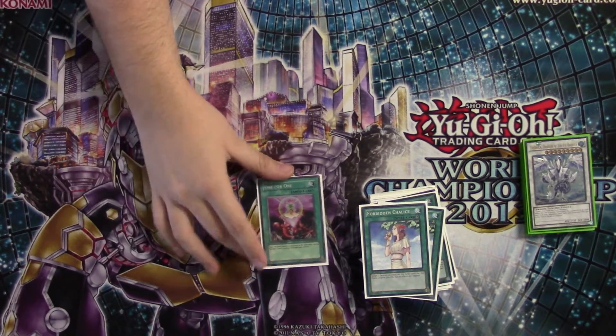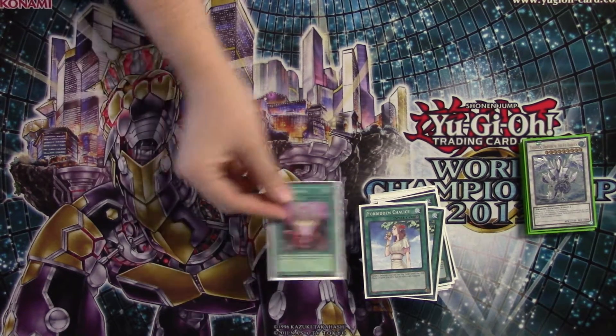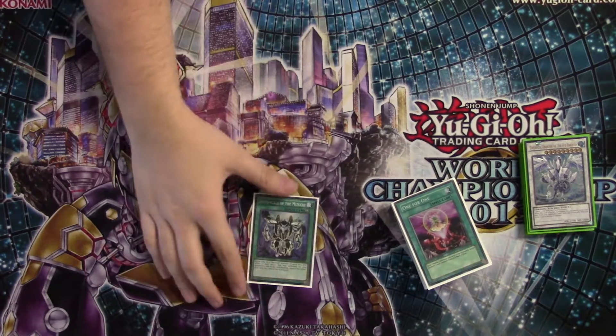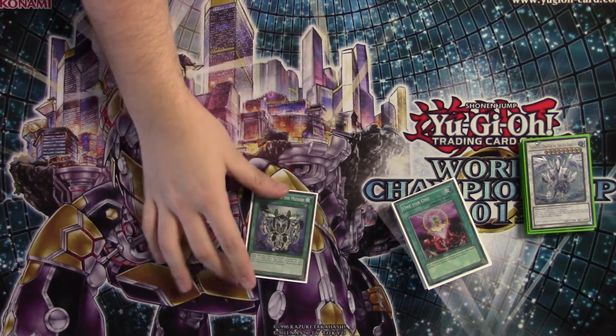Then we have one copy of One for One — it's basically just a better Double Summon. We discard a monster, special summon, and then normal summon whatever we searched. And one Abyssal Mizuchi — it's for Megalo. Megalo searches it up, gets extra attack, helps us OTK faster. And it can put our Pendulum opponents down an extra card since they need to burn a Pendulum spell to make it go away.